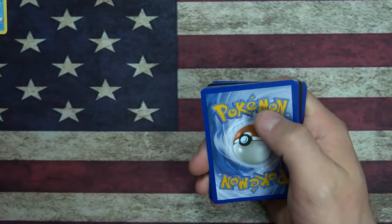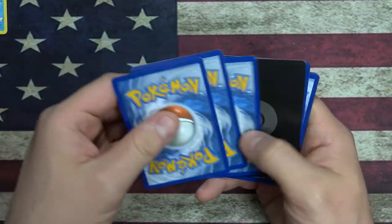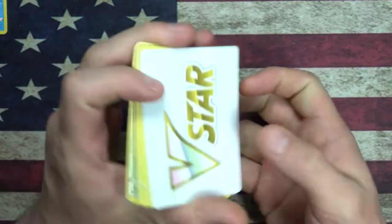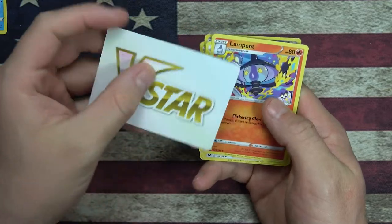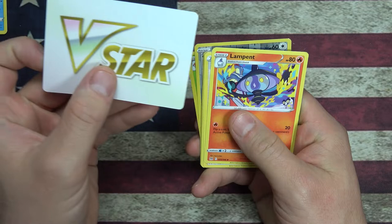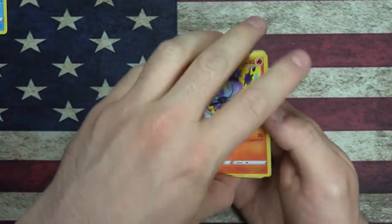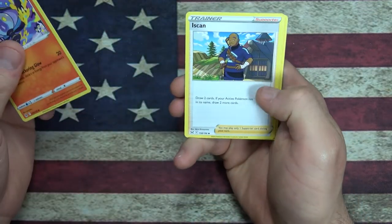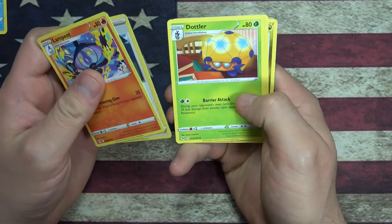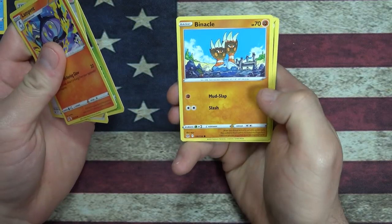Code card for you folks. We got a V-Star card - oh, this just says V-Star. Does that mean there's a V-Star in the pack? We got a Lampent, an Icy Snarl, a Dottler, and Binacle - oh my god, these guys look hilarious, they just look too grumpy.